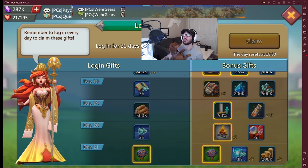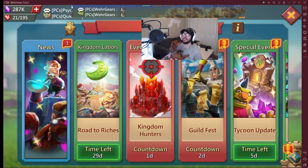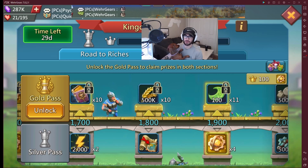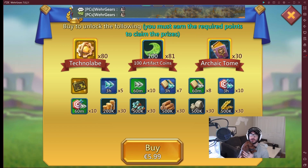The last thing is the Gold Pass. Go to Kingdom Labors and click on Gold Pass. For $5.99, you can get 100 artifact coins times 81, so 8,100 coins, at only $6 per month. For the cost of around $26 pre-tax, we've already managed to get you 161 openings. That's $26 for 161 chests in one month versus 23 chests immediately — so you definitely want to slow roll this.